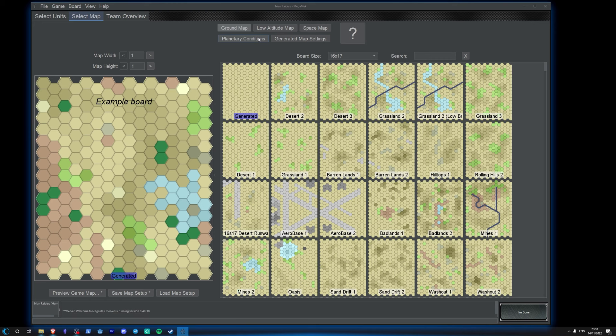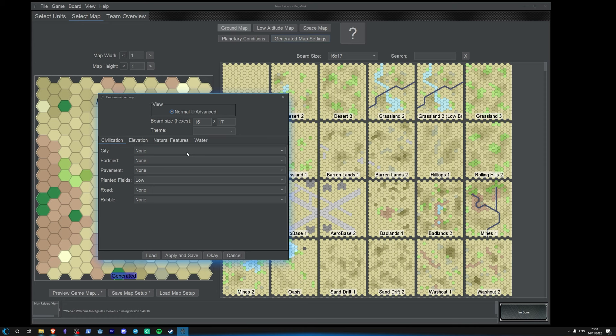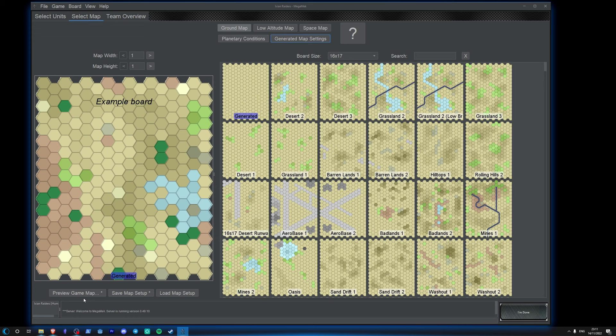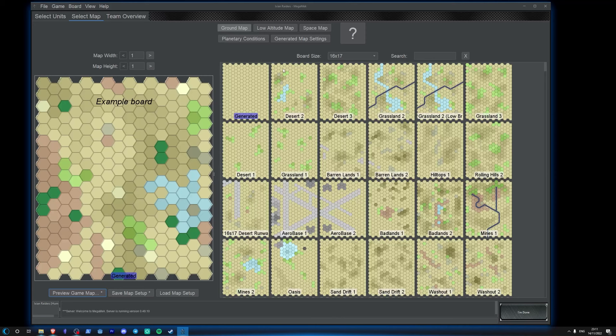Go to 'Select Map'. You can drag and drop pre-generated maps. There is a map generator — go to 'Generated Map Settings' and you click through normal and advanced modes. This will determine how much city tiles, fields, roads, rubble, cliffs, elevation types, water — all this kind of stuff. You can change the theme, generate a map, and preview it. You can also change the game tile set. Battletech is traditionally played on these hex maps.